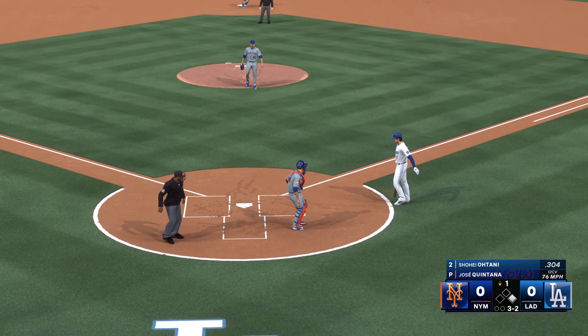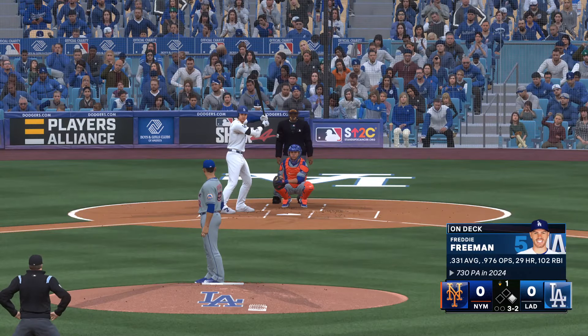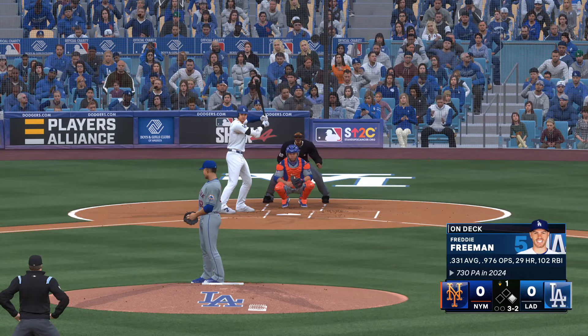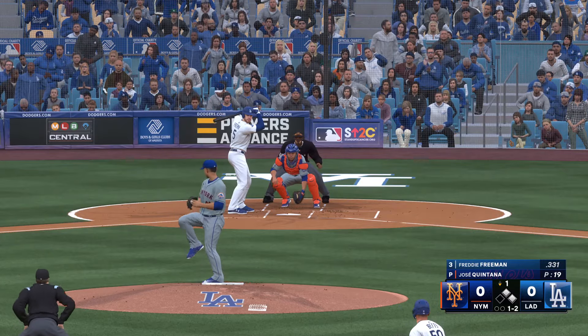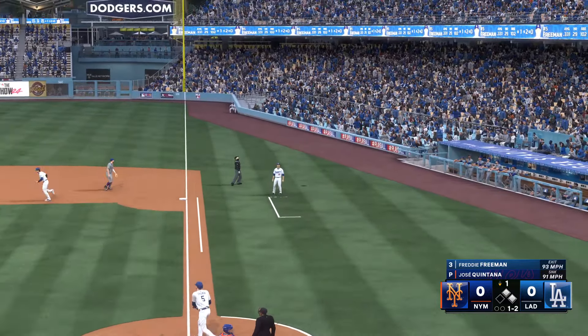In the dirt — blocked, and the runner holds. At the belt and fires, and that's ball four. That's foul off to the right side, keeps the at-bat going.